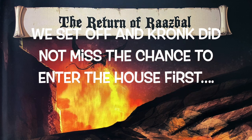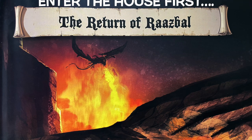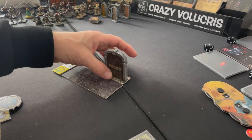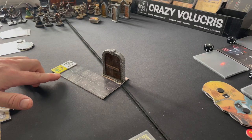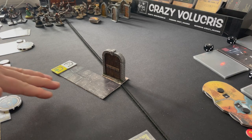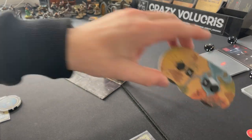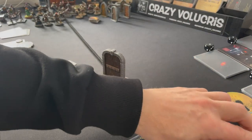We set off and Krog did not miss the chance to enter the house first. For this scenario there are some special rules. For example, we don't roll the obstacle die when we move out of our safe zone — we only roll the obstacle die while revealing a new section or opening a door. The second thing is we only have 15 rounds to rescue Denia.